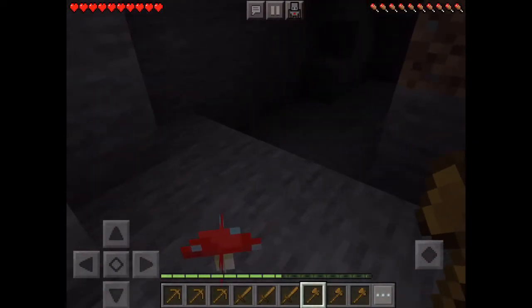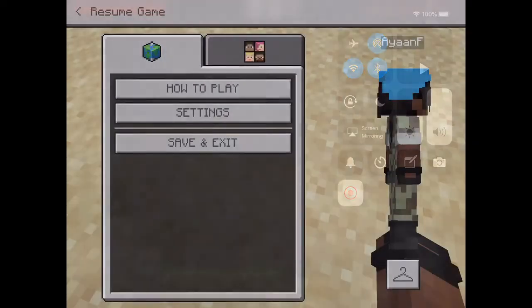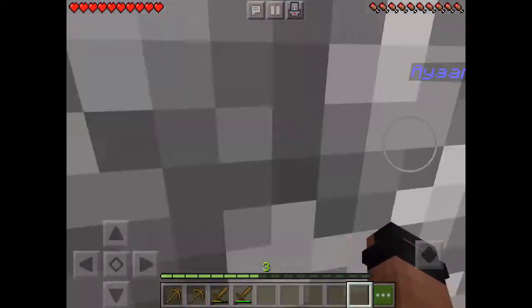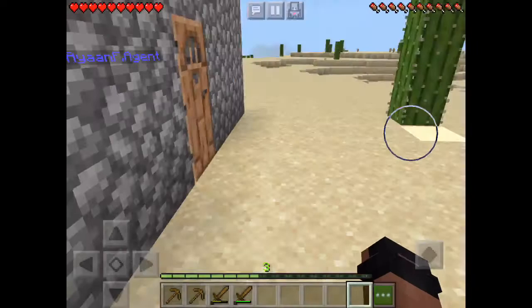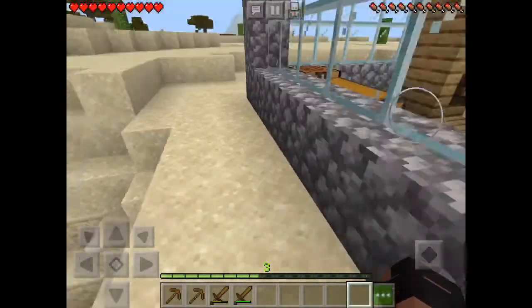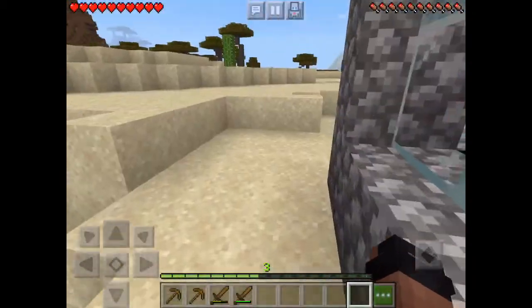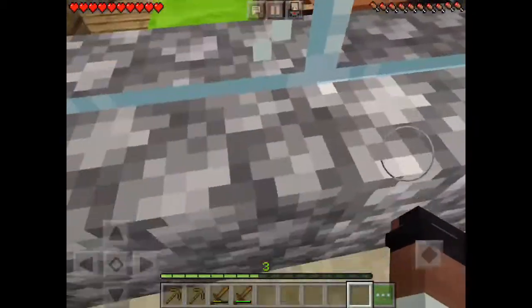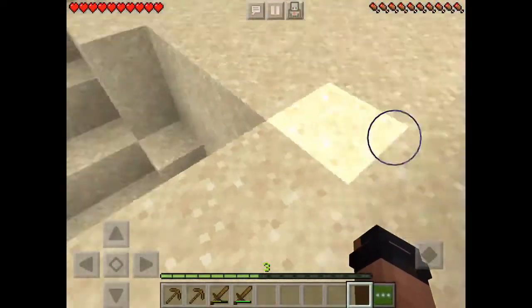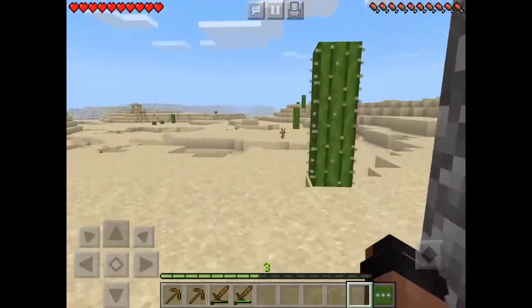Hey guys, we moved to a new location — check this out! My new house made out of cobblestone. Look at the windows guys, I mean what's better? So good, so good guys.